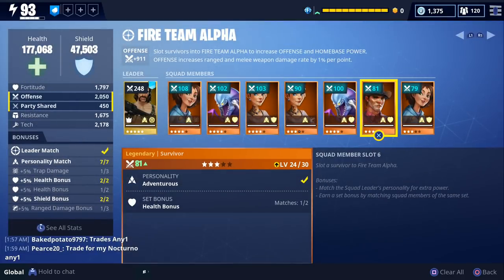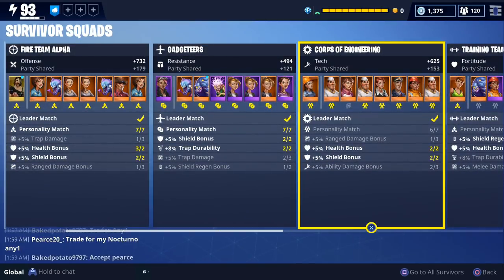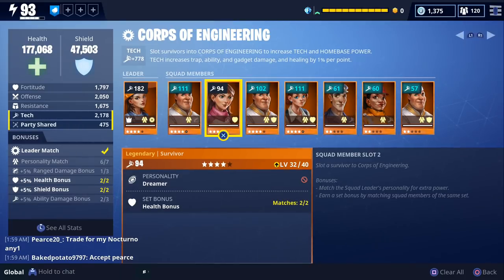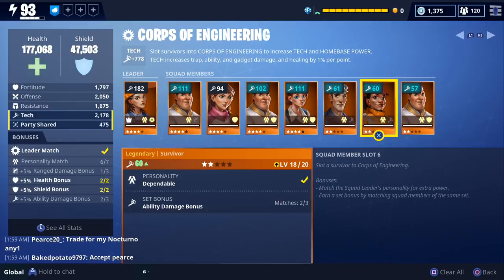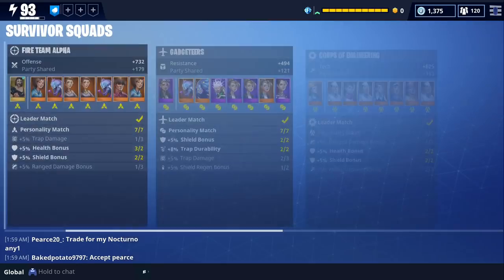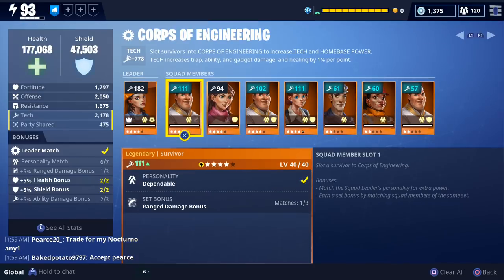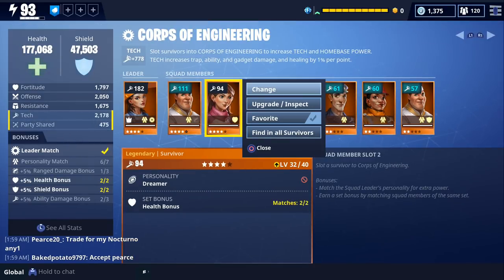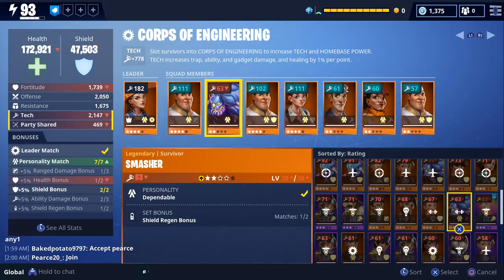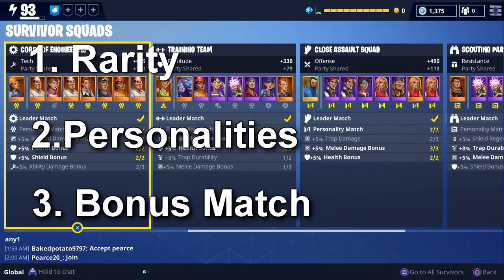When it comes to your other survivor slots, the main thing you want to look out for is rarity. If your main focus is offense, slot all of your legendaries in one of the offense squads. Higher rarity survivors gain more points per level and evolution than lower rarity survivors. Once you've gotten the highest rarity for all your survivor slots, the next thing to focus on is matching personalities for a bonus. And last, focus on matching the skill bonuses, as matching enough of these in the same squad gives you a bonus.